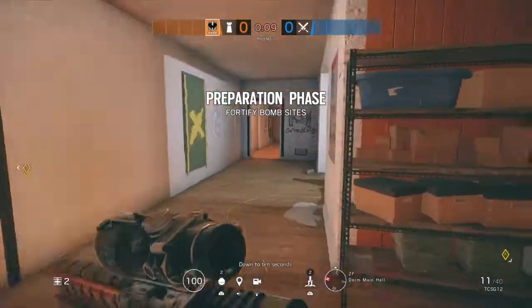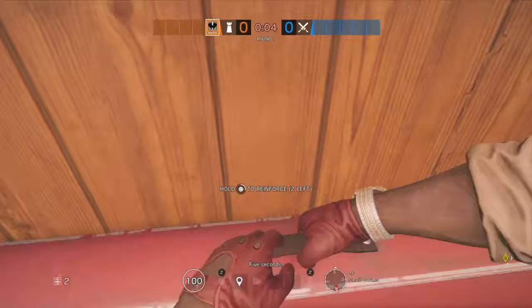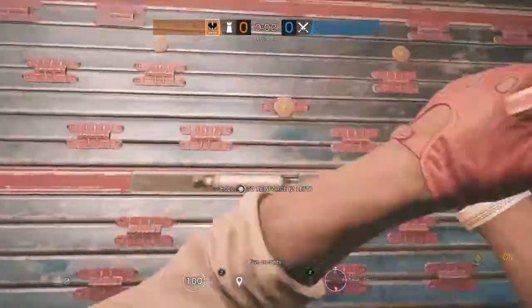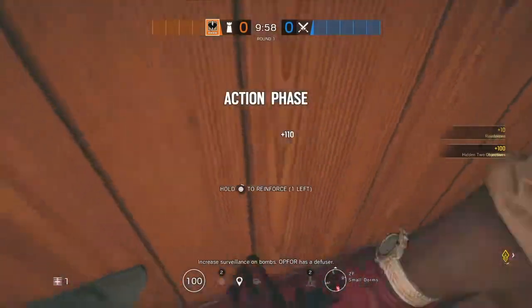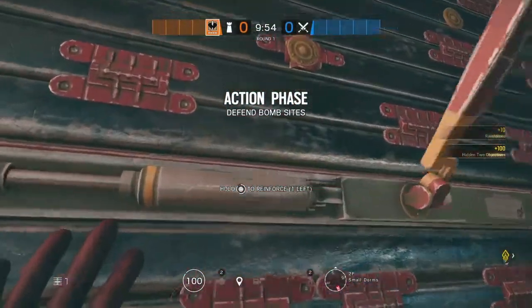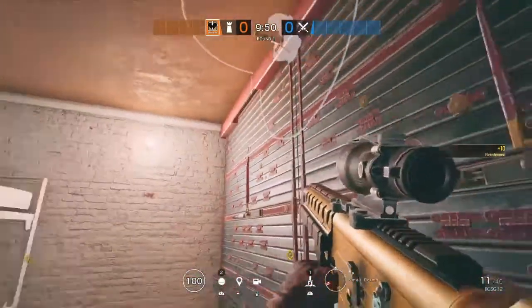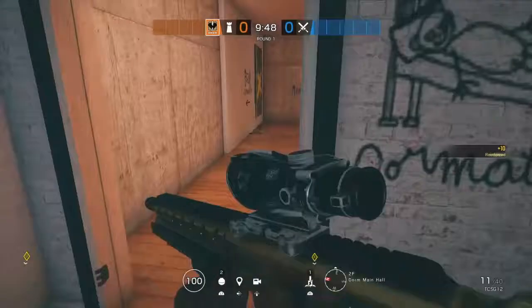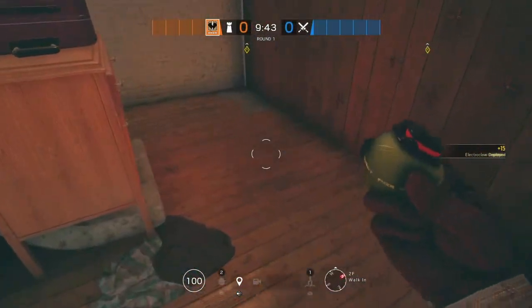Next up is Kaid. What you're going to want to do with Kaid is reinforce small dorms — or generator, whatever you would like to call it. I usually call it generator but I know the real name is small dorms. After reinforcing generator or small dorms, you're going to put this at the top. Then you are going to run right into the wall and impact that. Like that.